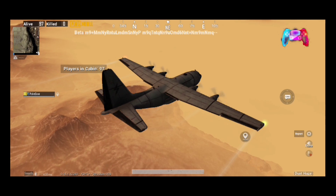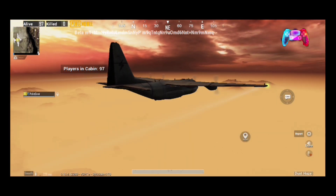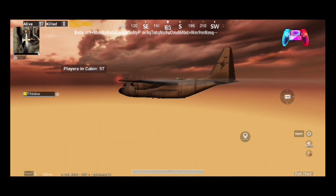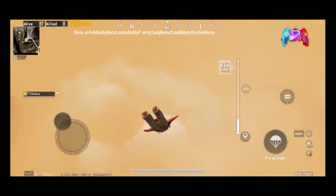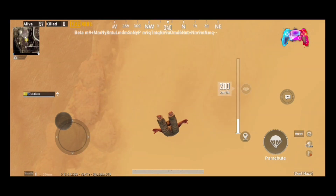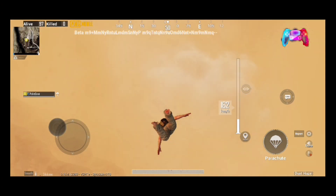Hello guys. As you all know, beta version 18.0 is now live on global service and this is the 7th update. I hope you will have a good update. A lot of things are in this update. There is a new mode called Cheer Park mode. In this mode there is a specific activity in the shooting range where you are trying to score, and you have an achievement which requires 75 plus score.